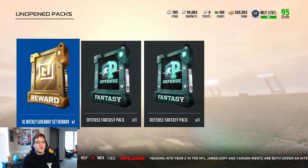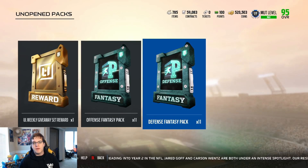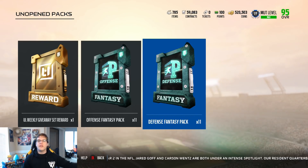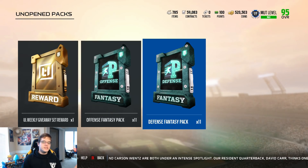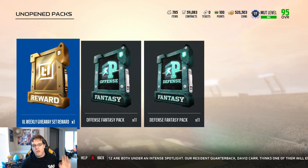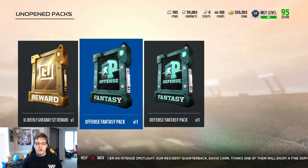So as you guys can see on the screen, we have ourselves the Ultimate Legend weekly giveaway set reward. We also have an offensive fantasy pack and a defensive fantasy pack. I opened up two Legend fantasy packs off camera and I pulled myself a 90 Michael Vick along with a 91 left tackle Ultimate Legend. So pretty dope right there. We're going to save the Ultimate Legend weekly giveaway set reward for last because that one can have some fire in it — possibly Terrell Davis in our locker.